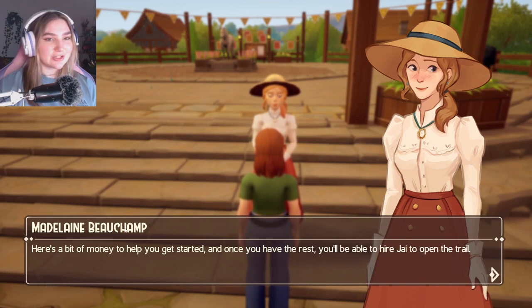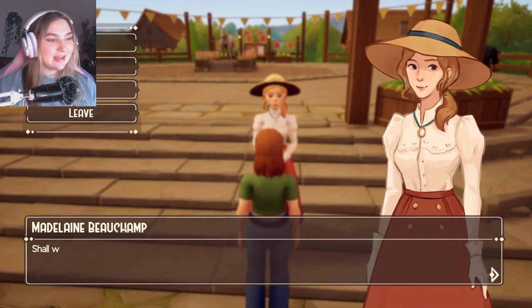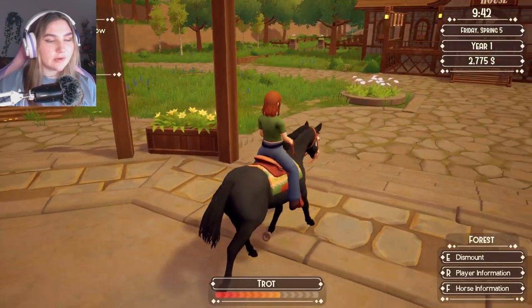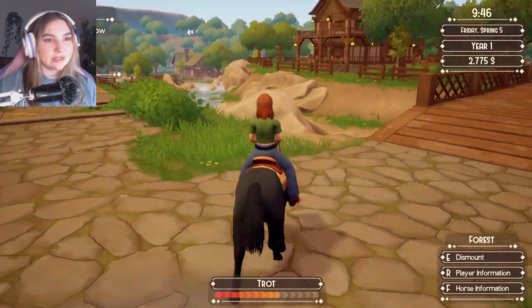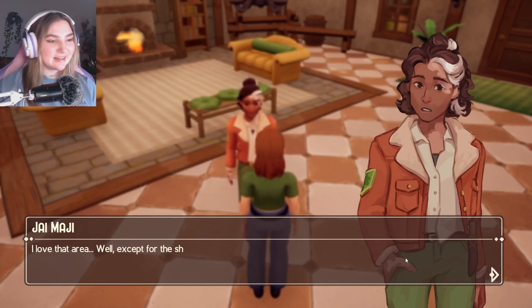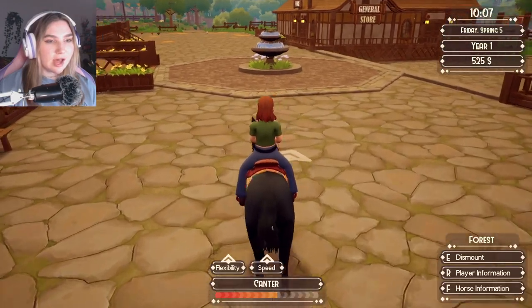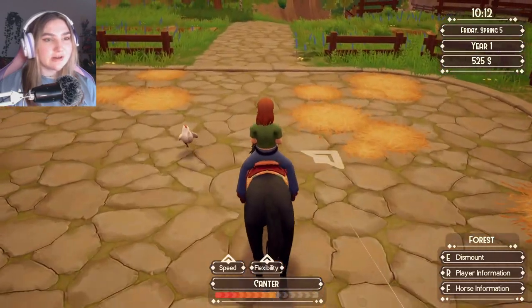We got some money to help get started, and once we have the rest we'll be able to hire Jai to open the trail. Once it's open we can explore the new area, meet the farmer who lives there, and open a new competition in Lupin Meadow. We have to go talk to Jai at the park office. I purchased it — the Lupin Meadow trail is open! I'm not sure how long I can ride since my horse's energy isn't the best, but I'm curious about the farmer and what features they might unlock.